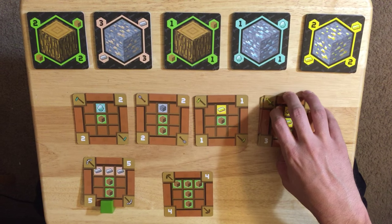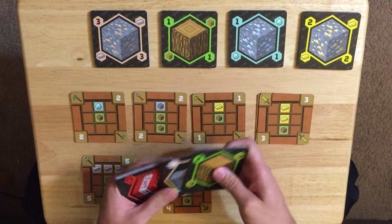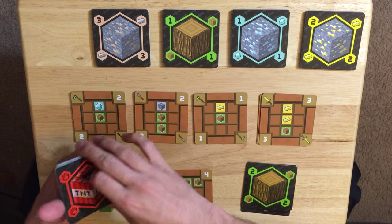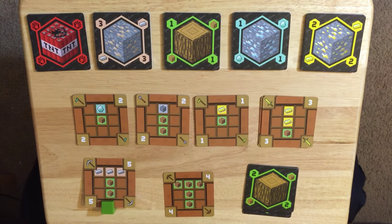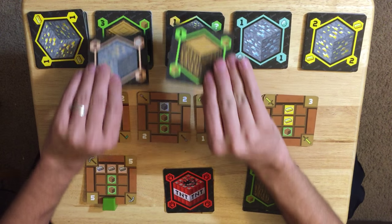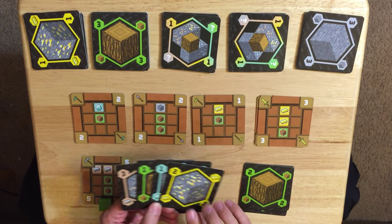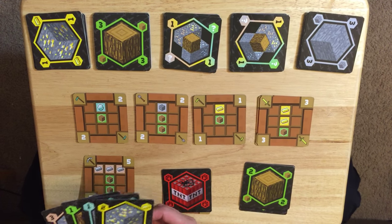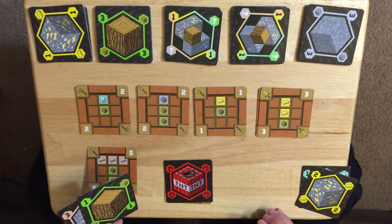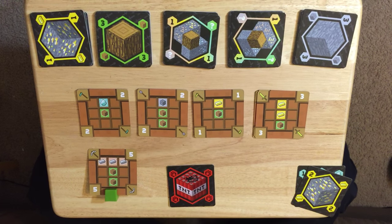There are a couple of special cards in this deck. While you're taking resources, you have the option of finding a TNT card. If you find a TNT card, it explodes and gets rid of the top resources from every pile. The person who revealed the TNT card gets to keep two cards for themselves, then puts the other cards along with the TNT card into the discard pile.